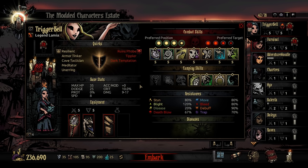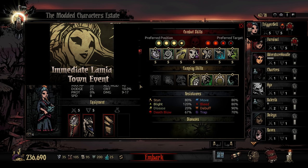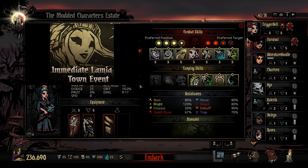It's worth noting that Marvin also took care to make an immediate town event mod, which you can download if you would like to play her immediately rather than wait for her to show up in the Stagecoach. You install that mod, and then in the following week you'll get a town event which allows you to take in a free Lamia and try her out.